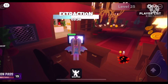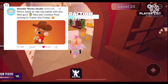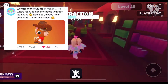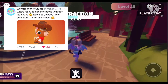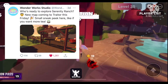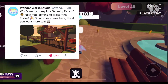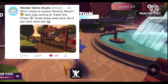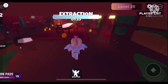Next, there is a new pet coming to Trader called the Cowboy Pony, also arriving this Friday. So there is going to be a big update on Friday in Trader — make sure you mark your calendars! Wonderwork Studio also tweeted: 'Who's ready to explore Serenity Ranch?' A new map is coming to Trader this Friday. It looks so cool — like a farm — and since I love pigs and pigs are from farms, I can tell I'm going to dig this map.